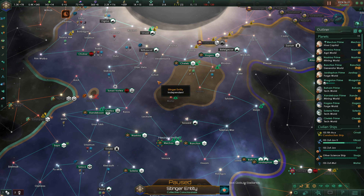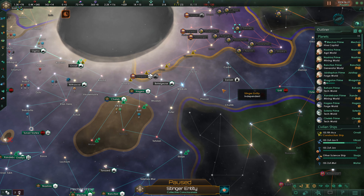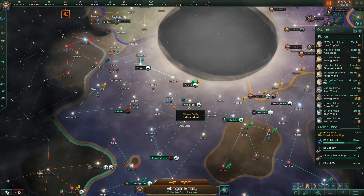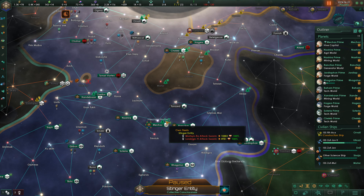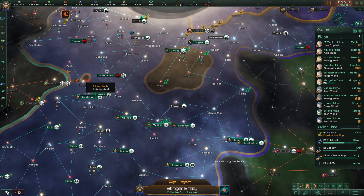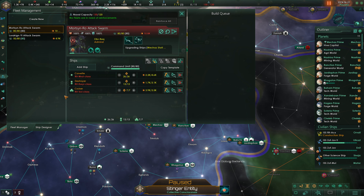Hello everybody and welcome back to Stellaris where we are getting kind of close to our initial expansion phase being over, which is a really good sign. We've got these four systems to take and then Traber, which has a psionic entity in it. My rule of thumb on these skulls is 30k fleet power to defeat them. We're at about 15k, about half that, but we're going to increase our overall ship count up to 160.